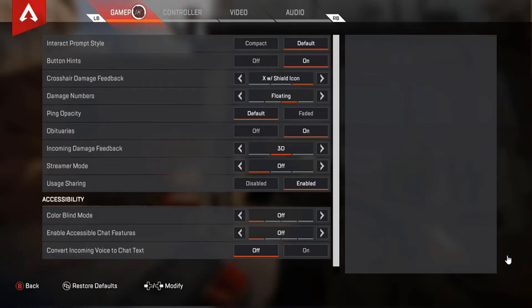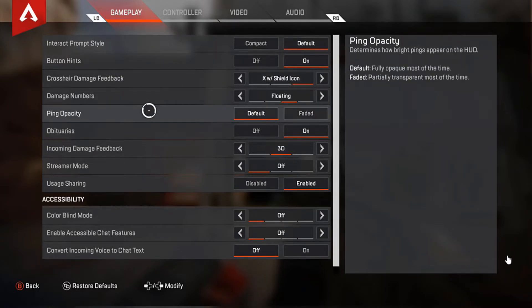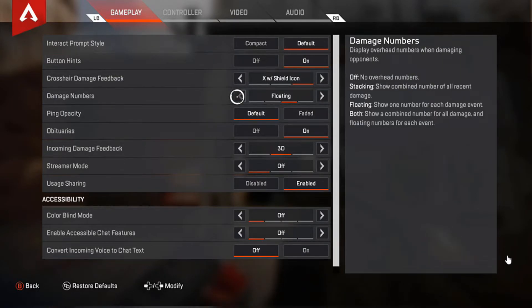And last but not least, gameplay settings. Nothing pretty much changes here, except for damage numbers. If you guys come from Fortnite, I would recommend choosing Floating. But if you guys probably come from Black Ops, I would just leave it on the default, which is Stacking. And yeah, that would be all the settings for this video.